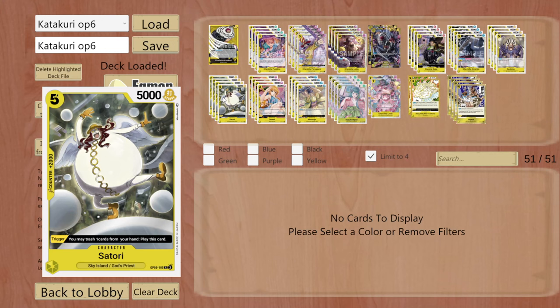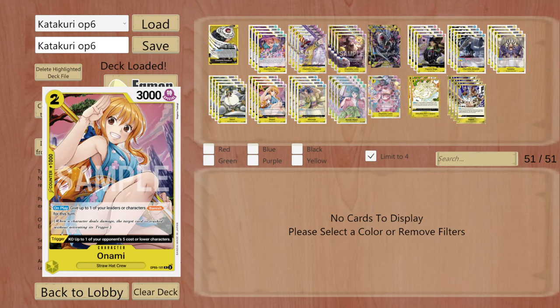We are still playing Satori because you can actually play her at Don 5. It's not that bad if you really don't have anything better or want to save something for the next turn. Most of the time you want to play her from the trigger or just discard her when you're in need of a 2k counter. That's basically it for Satori.